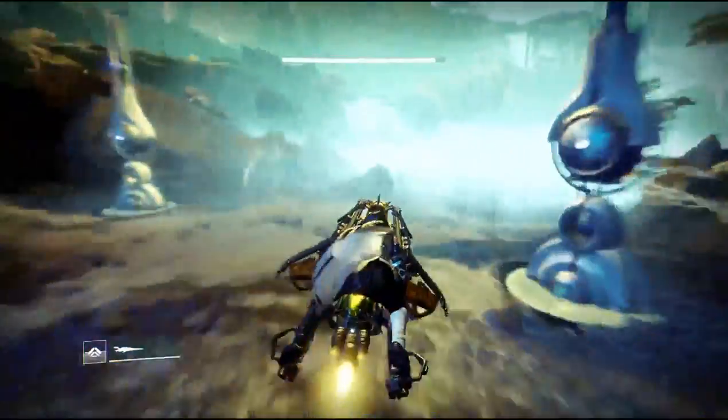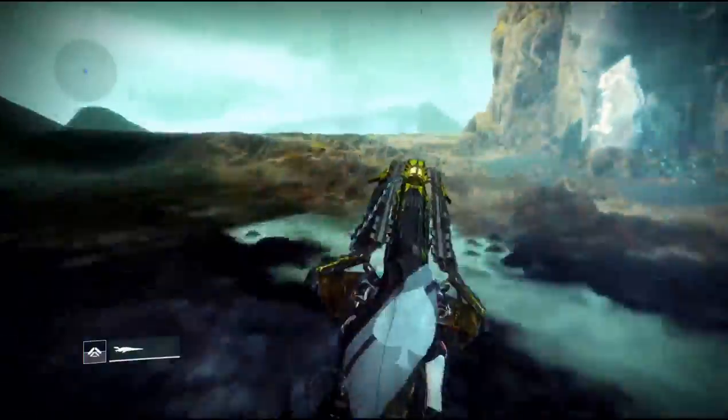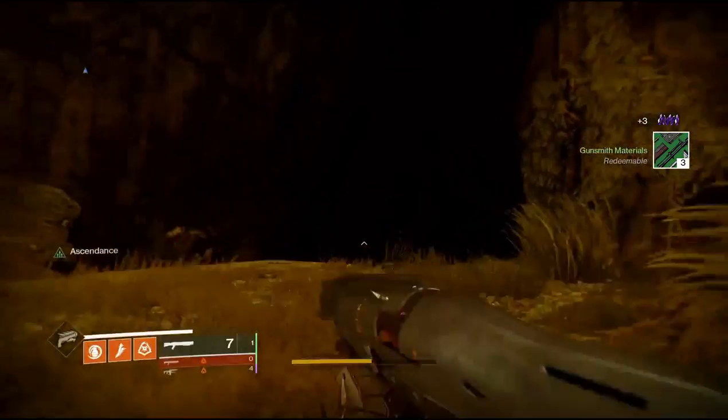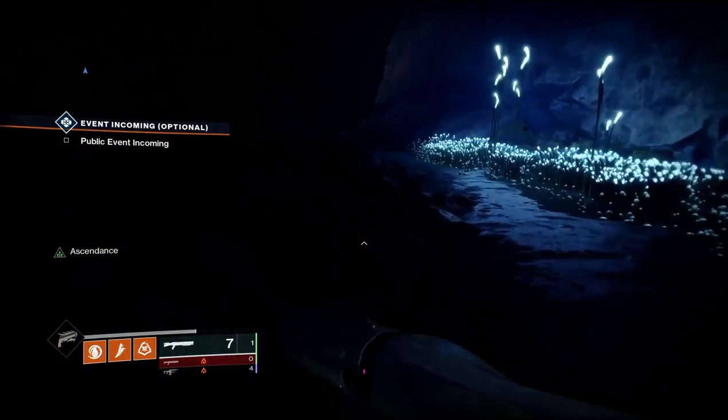You are going to need your tincture to get into the ascending challenge, and you're going to need the Queen Breaker's Bow if you're going for the corrupted eggs. Now if you're doing this in a hurry, you don't have to clear out the lost sector — you can pop your tincture and run in and jump in the portal.